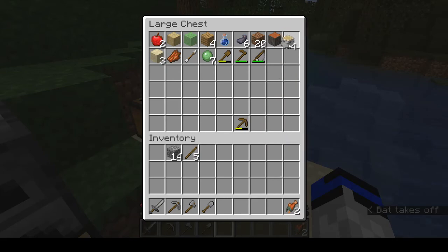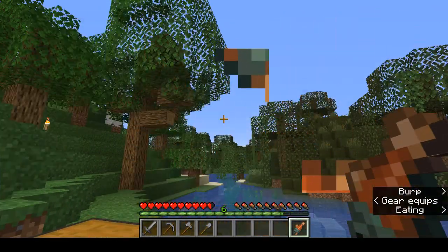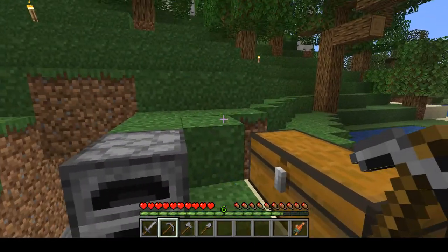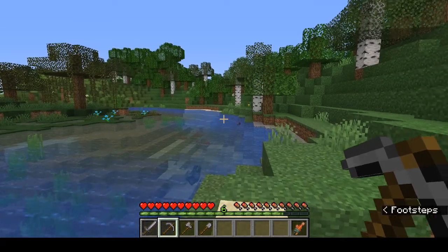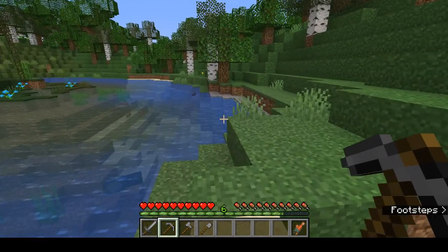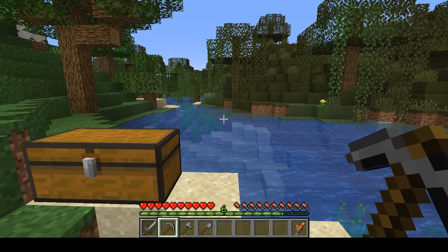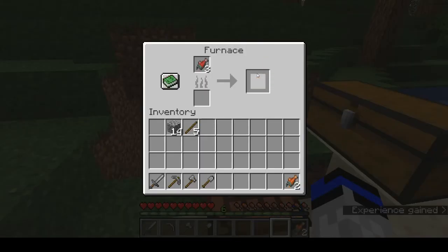Right above your tools is the hotbar where you put items. Above that is a green bar — that is your experience, which you earn from smelting items in a furnace, killing mobs, and other sources. You can use XP to enchant items later on. Above that, hearts on the left show your health, and drumsticks on the right show your hunger — which is why food is very, very important in the game, especially early on.